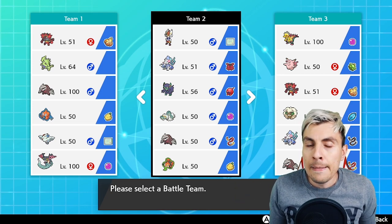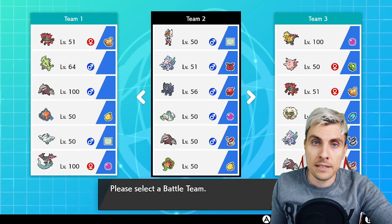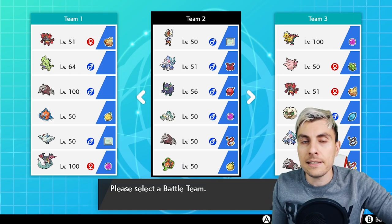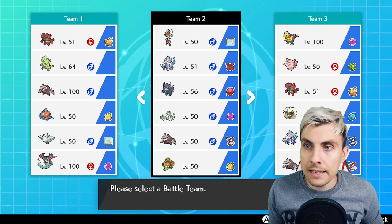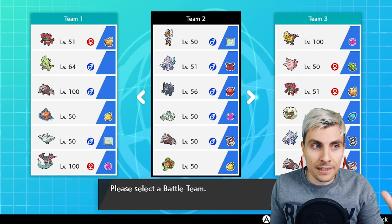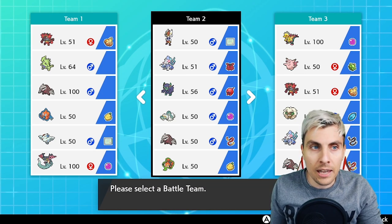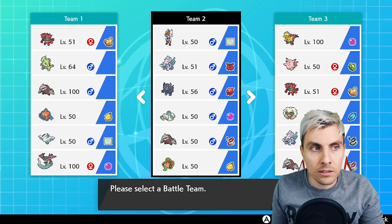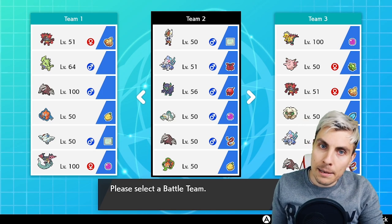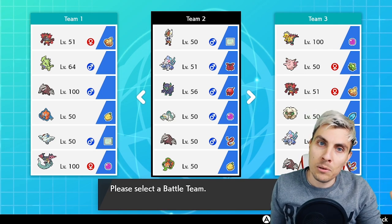We've got Cinderace with Libero, Inteleon with Sniper, and Rillaboom with Grassy Surge. Today's team is going to be centered around Cinderace, which you can see on screen. I came up with this the evening the starters were released — I thought it would be great to have something Aqua Jetting into Cinderace to proc the Weakness Policy. Unfortunately it's taken me a little bit of time to get the team ready, test it out, and get it uploaded for you guys.